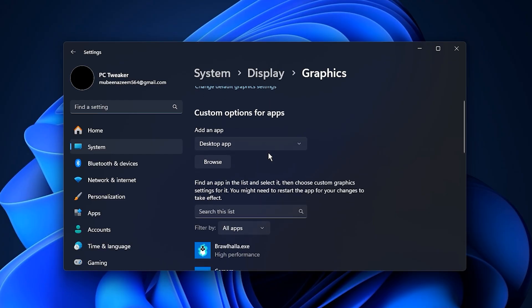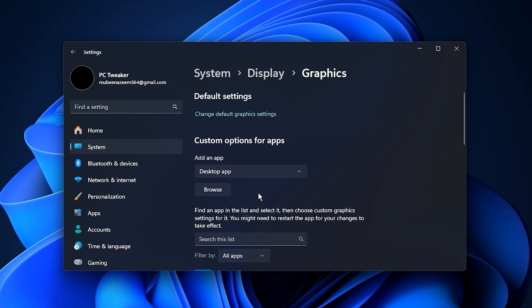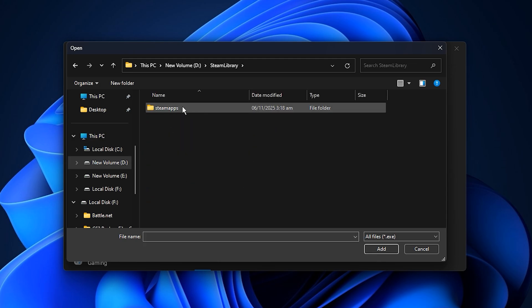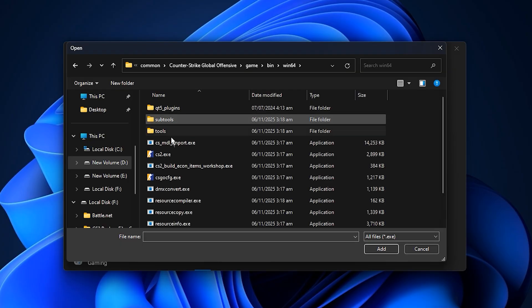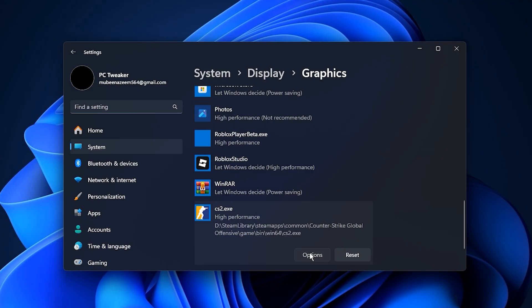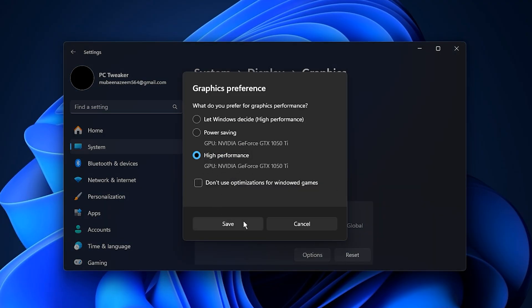Once your PC is back on, we're going to tell Windows to prioritize your favorite games so they get more GPU and system attention. In the same Graphics Settings window, scroll down to Graphics Performance Preference, click Browse, and navigate to the .exe file of the game you want to optimize. For example, if you're running a game from Steam, locate the game folder in Steam Apps, open the game folder, and select the executable file. Once it's added, click Options, then choose High Performance, and finally click Save.